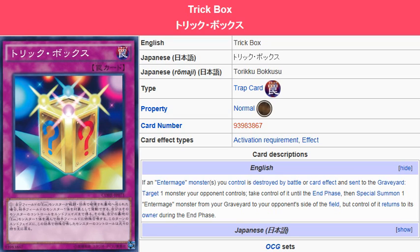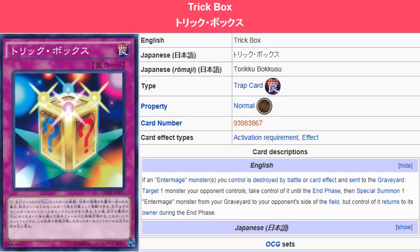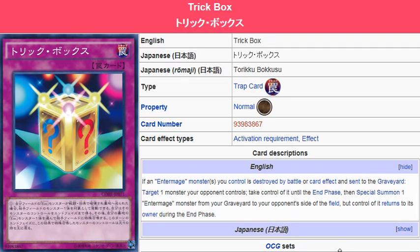There's Cat of Ill Omen, though I don't know anybody that would run it in an Intermage build. But as of right now, that's the only card that can search out Trick Box if you're looking to get it in your hands early and you're not confident in drawing it. So that would probably be the only thing as far as searches go. A link to this card is going to be in the description — you guys can check it out and I'll see you for the next card review.